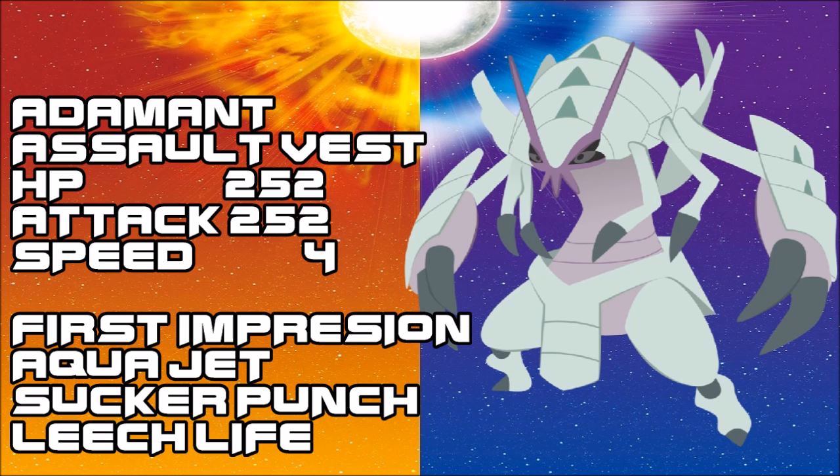Max HP, max Attack, and a little Speed to creep at 40 base. The moves are First Impression, Liquidation, Sucker Punch, and Leech Life. That's really all you need. First Impression is your main method of attack — you soak hits with Assault Vest since you're naturally bulky enough to take hits and come back with First Impression. You can even switch in on a Draco Meteor, soak it, be forced out, come back in — that's what this Pokemon really does. It gets the damage done, gets forced out, then comes back again for another First Impression.